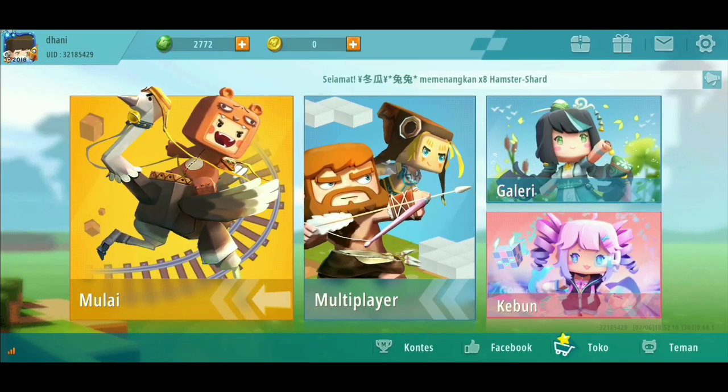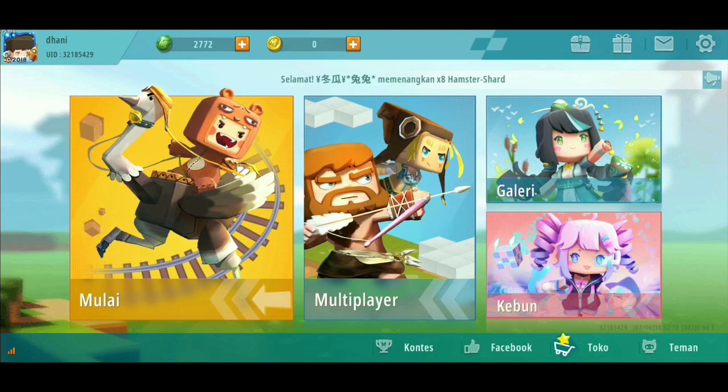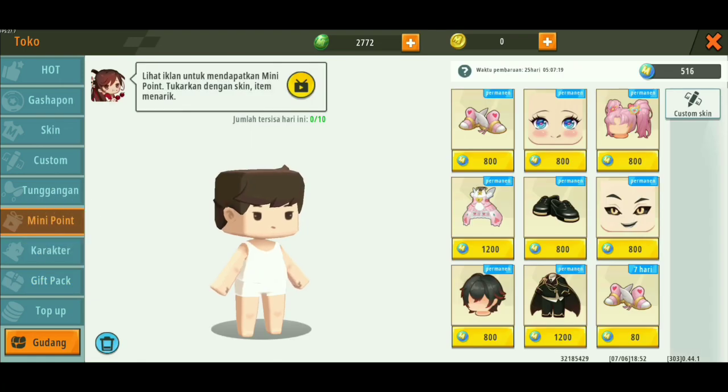Hal pertama yang harus kalian lakukan untuk mendapatkan skin gratis adalah kalian masuk ke ini. Kalian pencet tombol yang ini, otomatis dia bakalan berpindah arah ke toko. Di toko ini ada tombol mini point ya, kalian pencet.